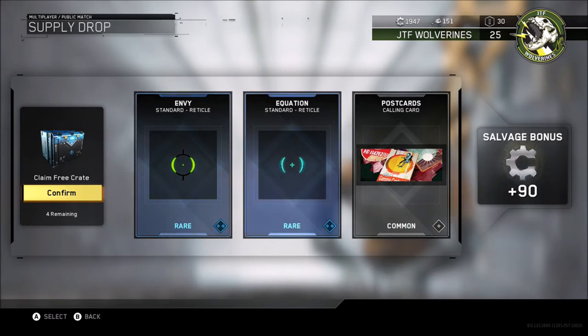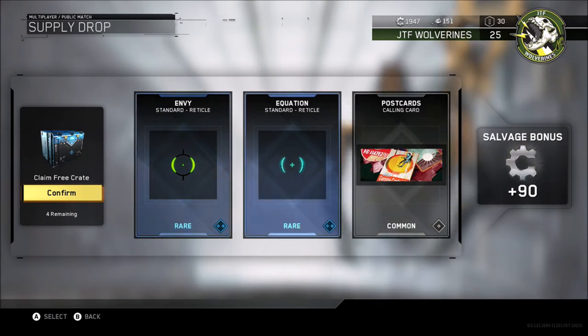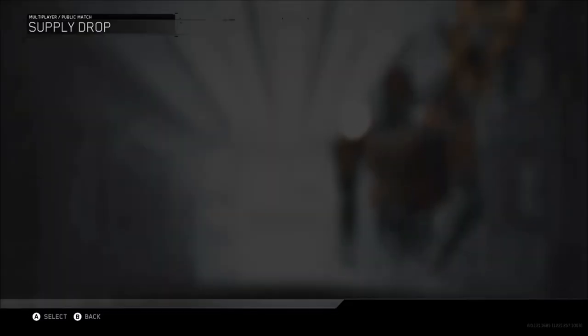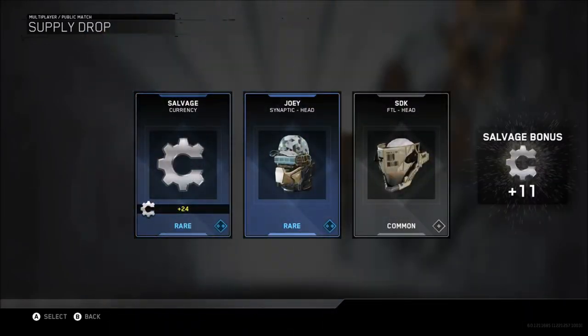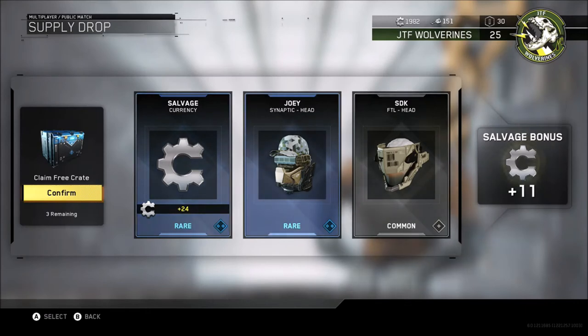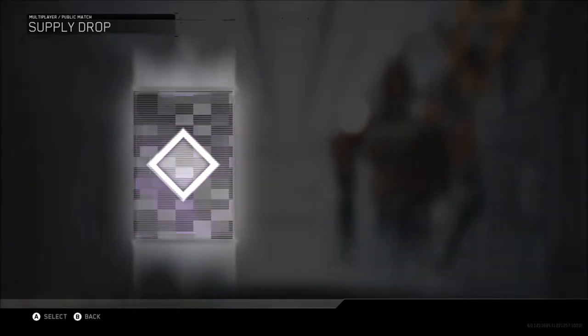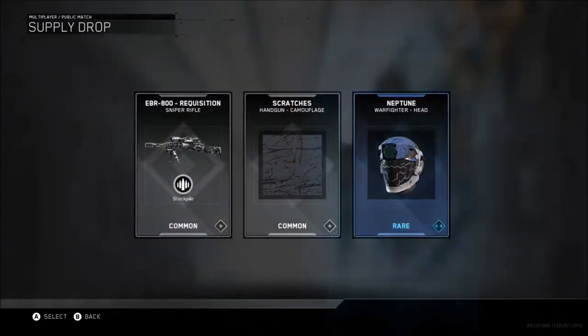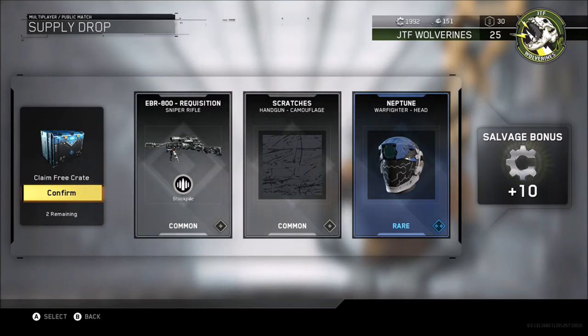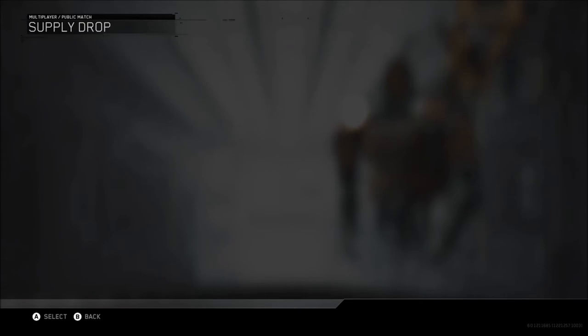So we've got another calling card there. We've got two reticles as well - Envy is one of them. I do like the reticles. We've got some salvage, that's pretty neat. And we've got another couple of headgears there as well, so two in one drop - we've got a rare there. We also get bonus salvage at the side as well, so we'll keep an eye on that. I've got ten. I've got another rare helmet there - Neptune, that's a pretty cool one, I'd like that.